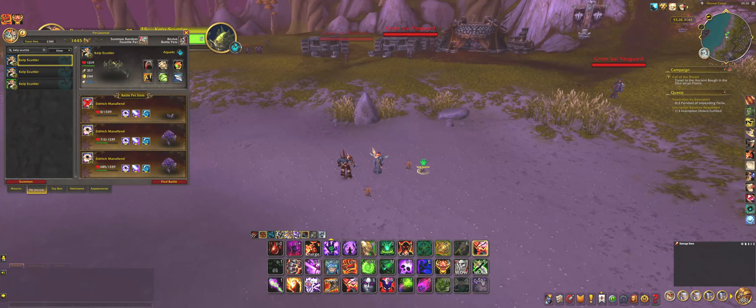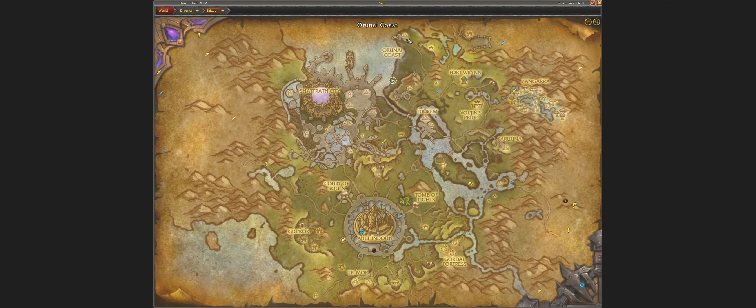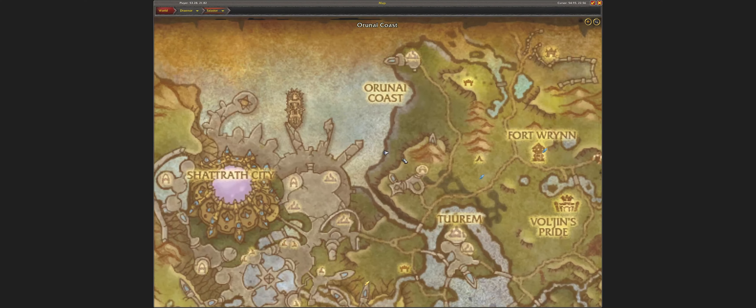Hi and welcome. Today I want to show where I found the Kelp Scuttler for the Draenor Safari achievement. I found it right here, in Talador, along the Urunol Coast. Right here.